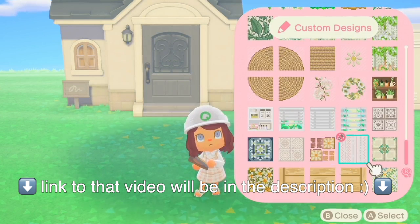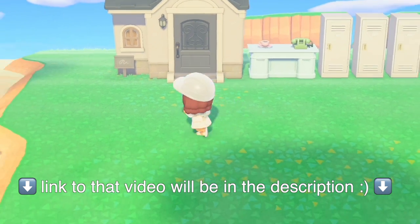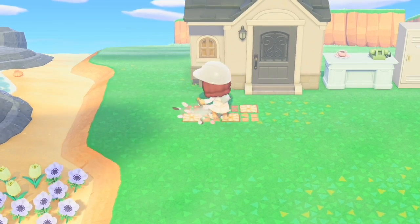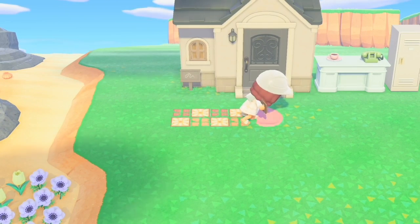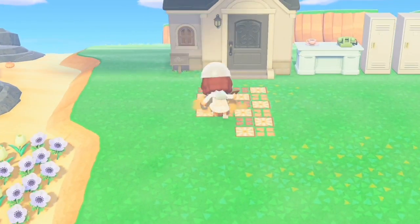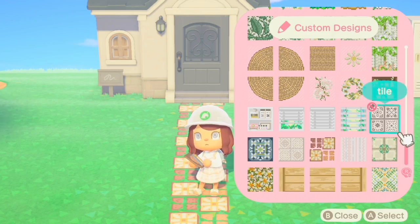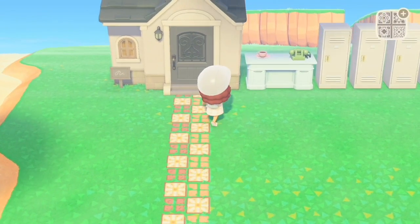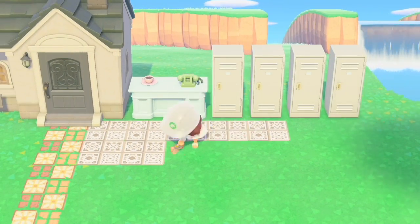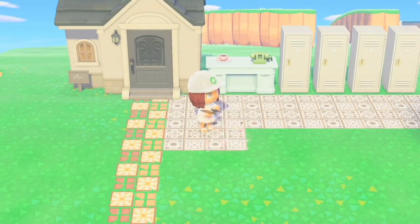I will have the link for all these customs in the video where I showed you guys all the customs I was going to be using for this island. I'm just placing this natural-looking path up to her house, and then I used this other tile that kind of looked like wedding tile — sort of wedding colors — as the flooring for the post office, to go really well with the rest of the colors on the island.